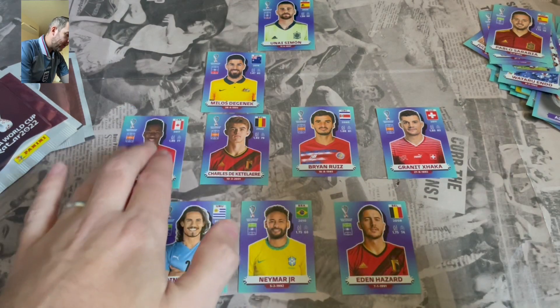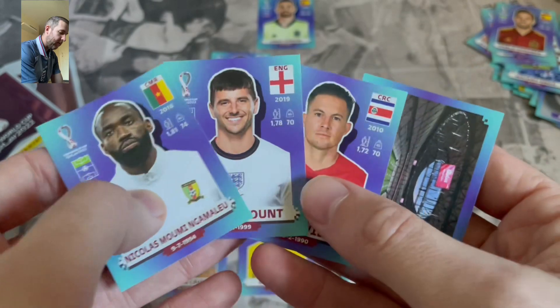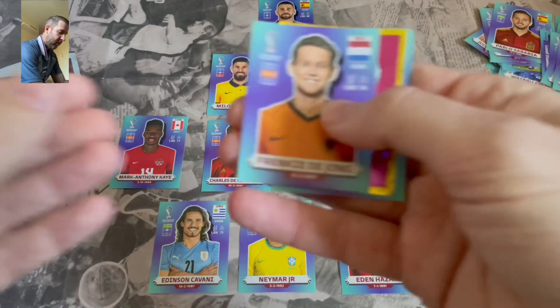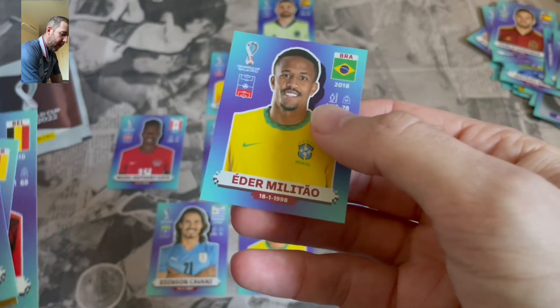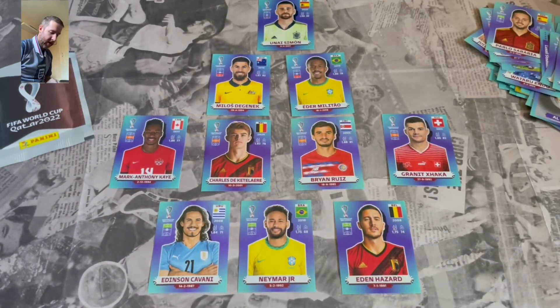That's not too bad so far then. We need defenders though now — we definitely need defenders from our last two packs. Could be we only go for the three at the back. We get De Jong, Uber Bakare, Kevin De Bruyne and Eder Militao. There's another defender — he goes in.